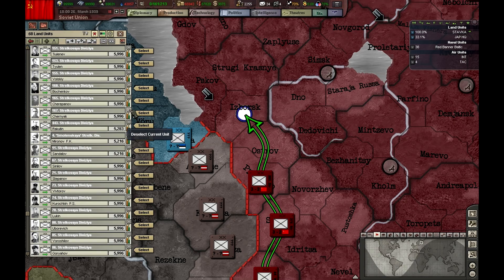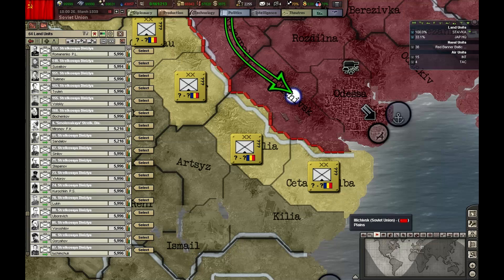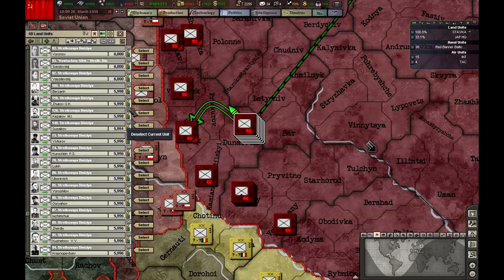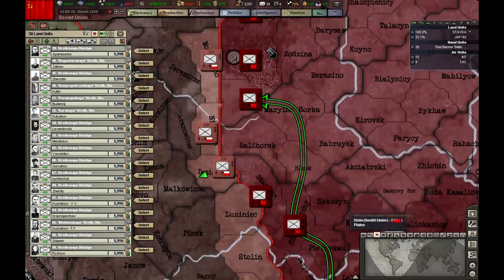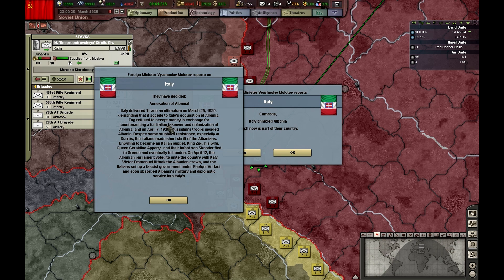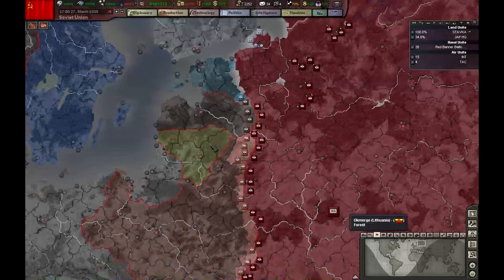We have a great place. I'm doing this because I didn't count how many divisions I have in Moscow — we'll probably end up with around five in each province, but we still have lots of time to build more. Albania was annexed by Italy, so let's speed this up. Memel is now part of Germany, part of the Third Reich.